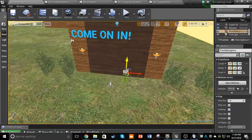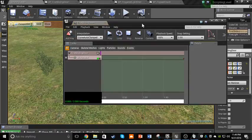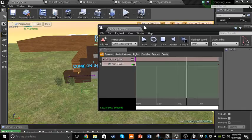Same thing for the door - we have this matinee here. That'll be our first lighting door. Go ahead and open up that matinee, go ahead and play it and loop it. You can see the door will come back here and open once the player steps on this trigger, granting them more access to the map.